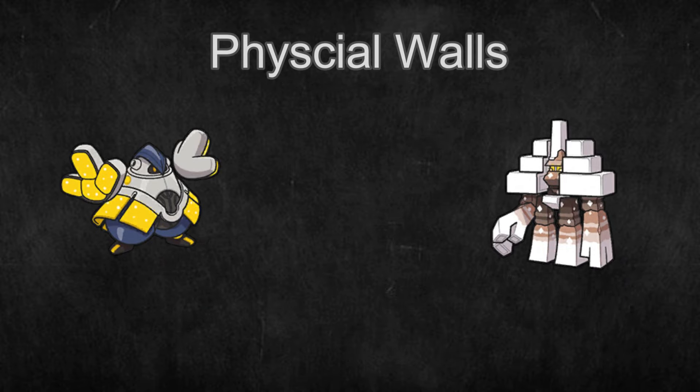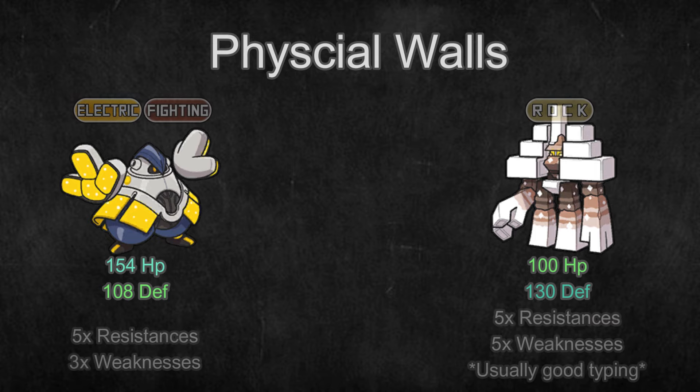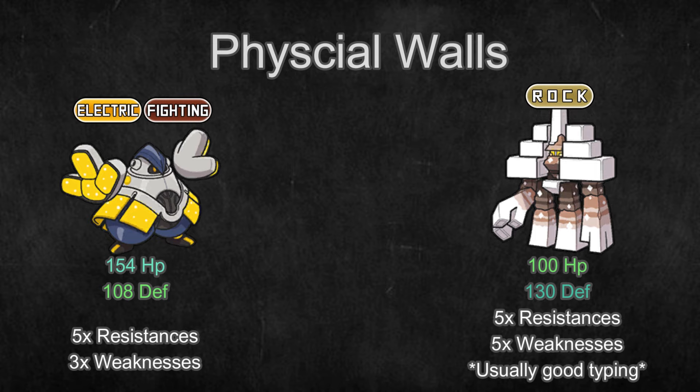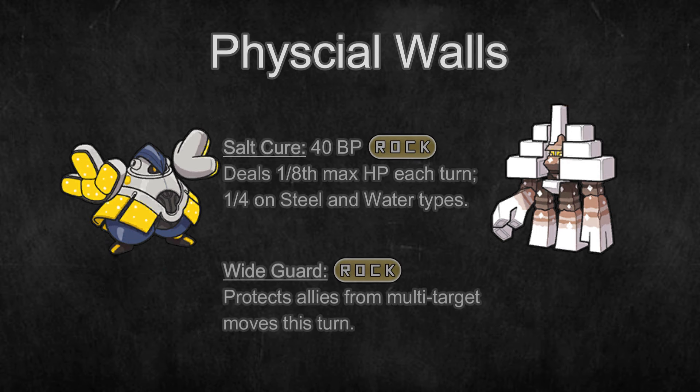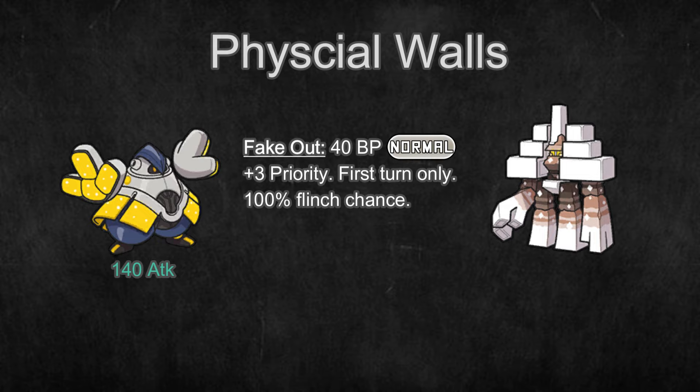Physical Walls. These Pokemon have high HP and Defense stats, usually a good defensive typing, and usually do something other than just eat attacks. Garganacl, for example, can do damage over time with Salt Cure and can protect its allies with Wide Guard. Iron Hands also has a very high Attack stat, so it can still dish out damage, and it has access to Fake Out to stun opponents for a turn.